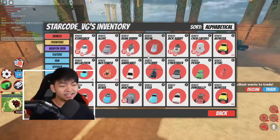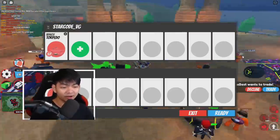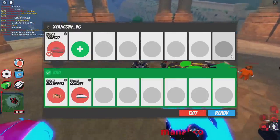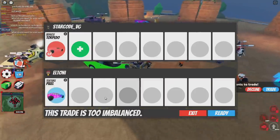Next person — I want to trade with this guy. I'm going to offer him a torpedo and see what he gives me. So far, he's actually only offering me the M12 and the Concept, so I think that is going to be an L trade.